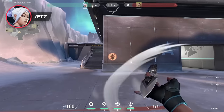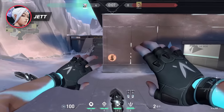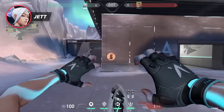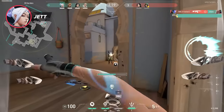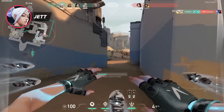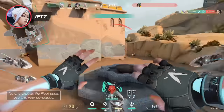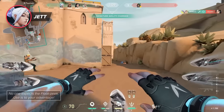Jett's Bladestorm has an immensely high skill ceiling. She gets five knives that are perfectly accurate irrespective of movement and can one-tap at any range. A great way to use movement with these knives is by using Jett's passive glide ability — and not just after updrafting either. When taking fights, jumping and holding glide can throw off opponents' crosshair placement and cause them to whiff as they try to spray you down.